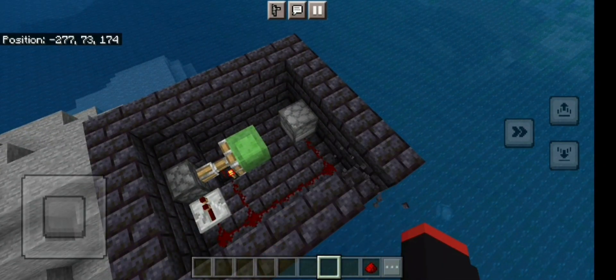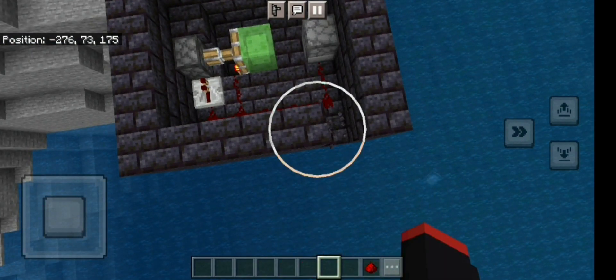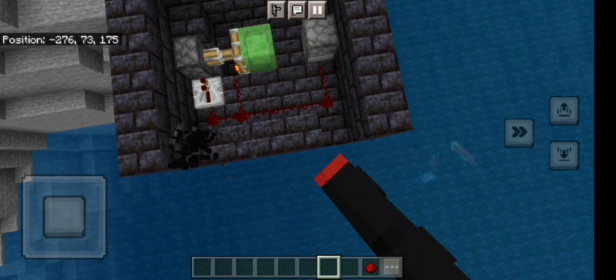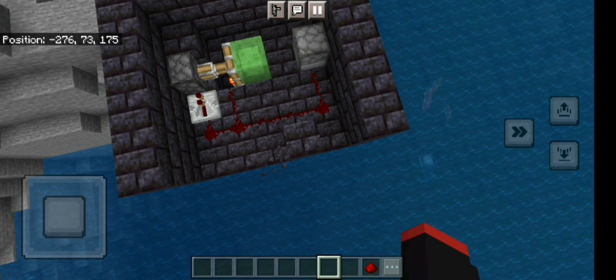You can also add another dispenser so that you can have a double shooter thing on it. And you can also repeat the process and make as many firing cannons as you like.